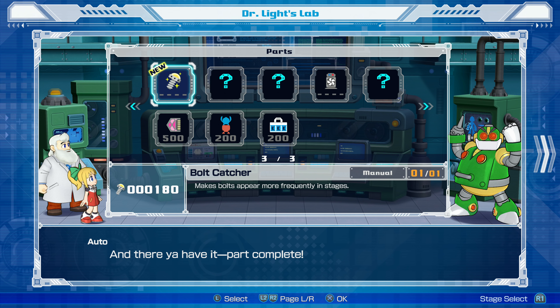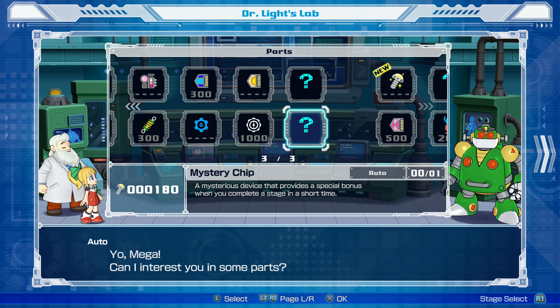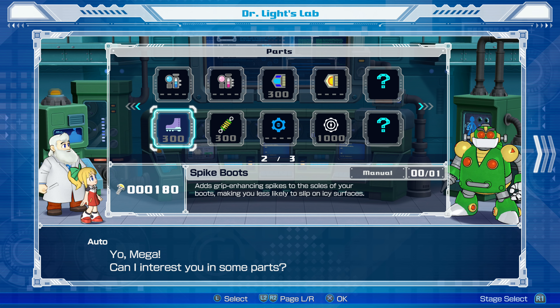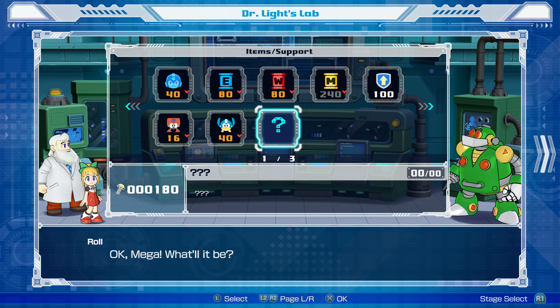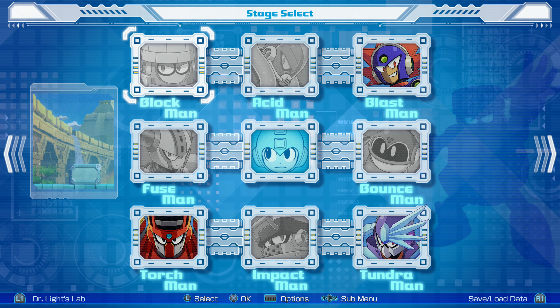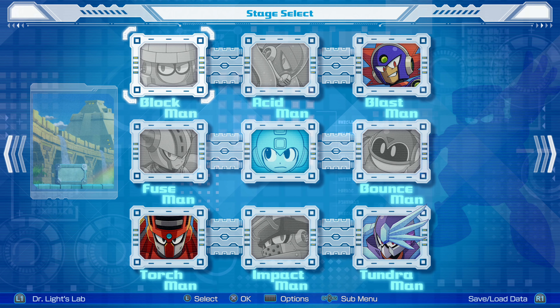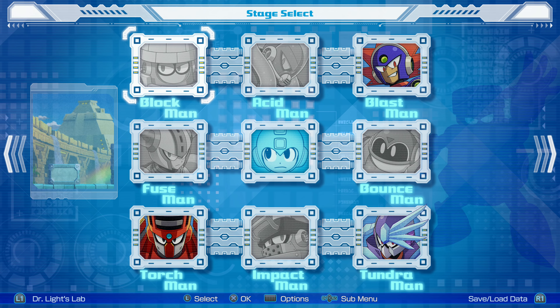You don't even have to ask me. Are you kidding me? Hell yeah, there we go. I don't think I can afford anything else as far as parts go. I could buy an item, but I think I'll wait on that. So up next was supposed to be Fuse Man, but since I took care of him in the first video, we're gonna move on to the next Robot Master after that, which is Tundra Man.